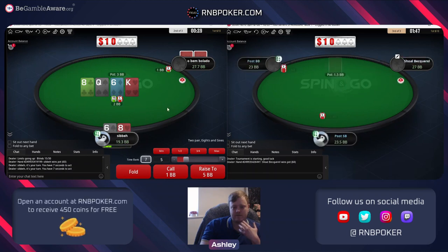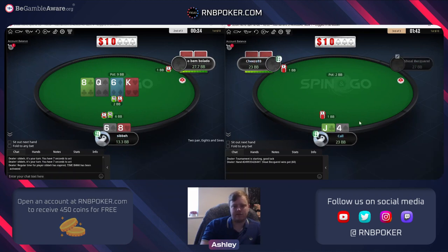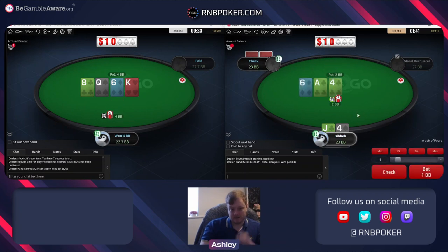Check raising - and I want to make sure we get a king all in by the river. Five would leave 12 into 17, I'm going to go six. I'll try limping the jack four. Looks like we just picked off a bluff.